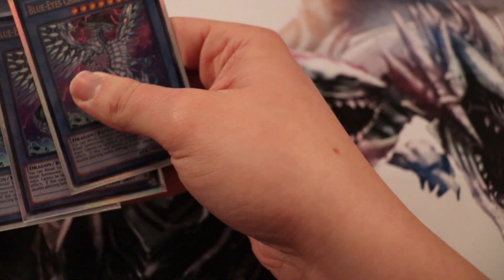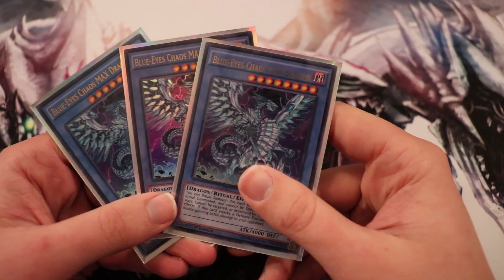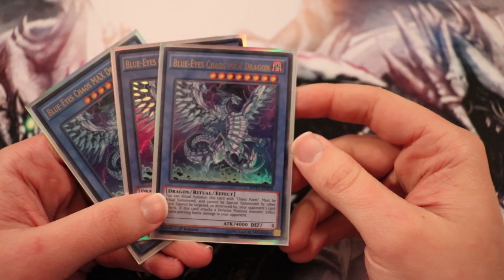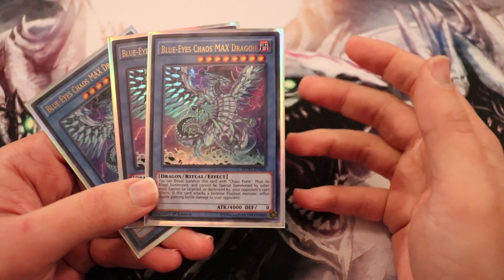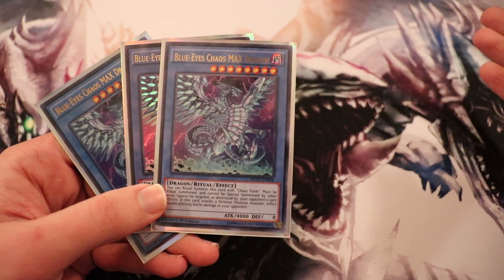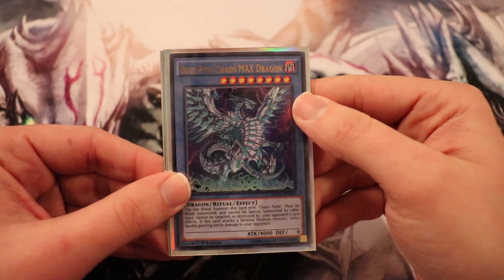The first and primary piece of this deck is the Blue-Eyes Chaos Max Dragon. This is kind of your finisher right here. It can't be destroyed by card effects, 4000 attack, and when you inflict piercing damage, it's doubled. You can guess how that goes when you swing at the opponent with that. So you've got to have three of these.